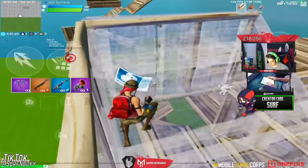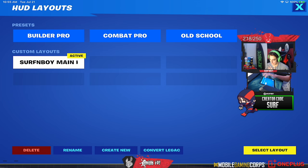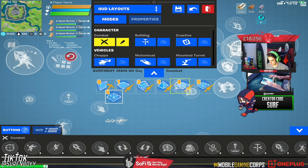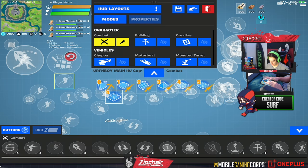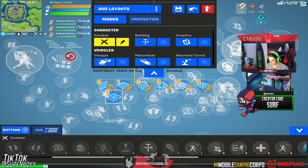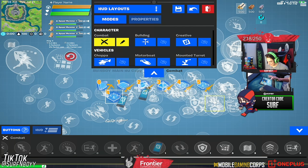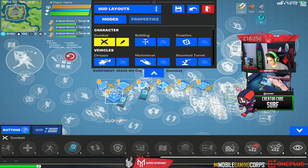It's a little laggy with the turbo build bug, but once they get that fixed it'll be no problem. Let's go into the HUD layout tool — we're gonna click 'create new,' select the layout, and create the craziest HUD ever. Let's throw in all the buttons! Wow, you can add multiple of the same button — like five times the same button. That's awesome and very helpful for people who want multiple edit binds or multiple build buttons.